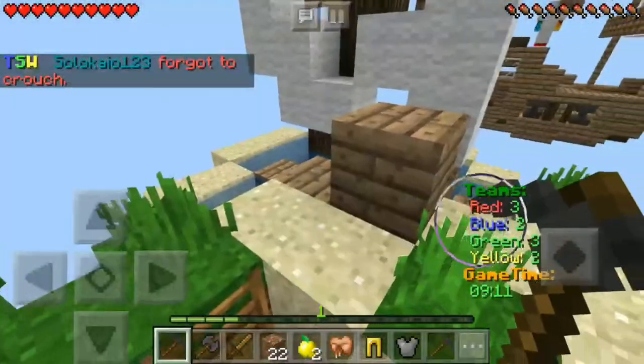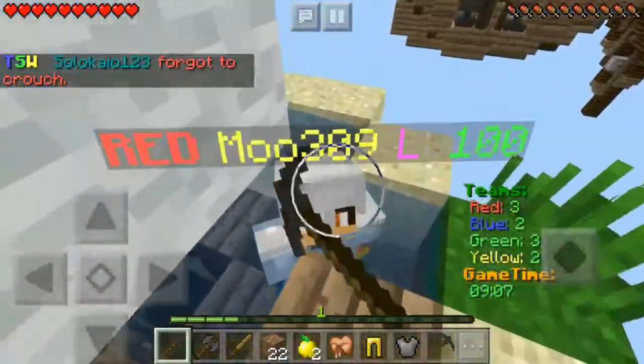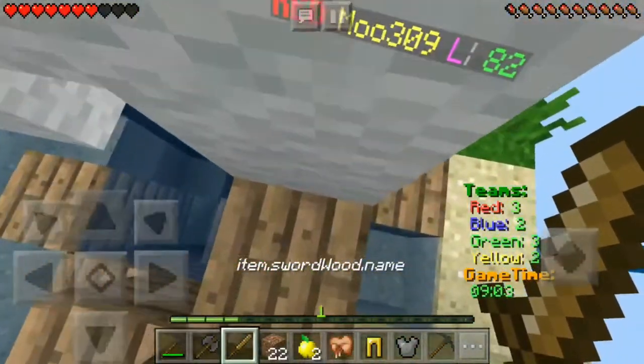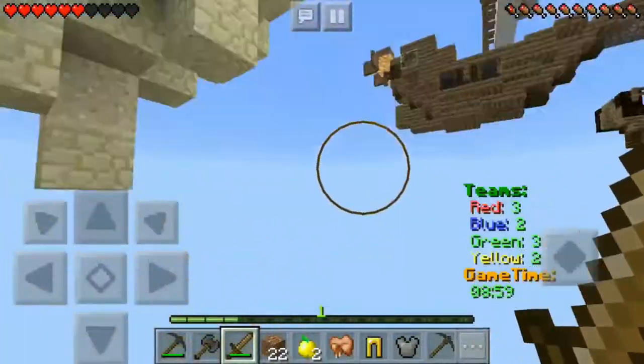This is yellow — okay, he's on my team. But this dude's red. Come on, I gotta get my sword out. This dude's got a diamond sword — I can tell by the color. Nooo.